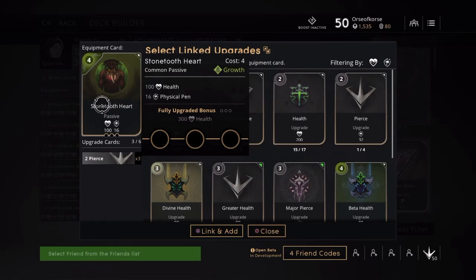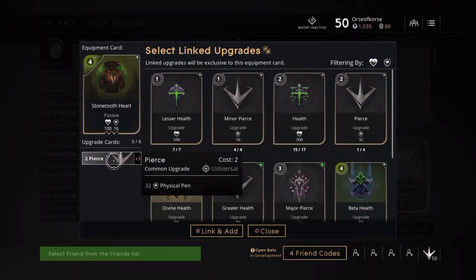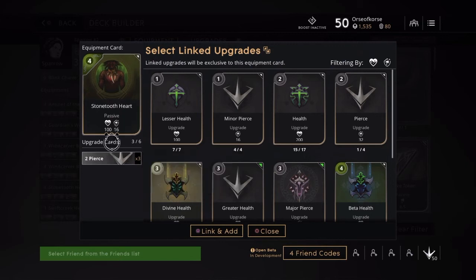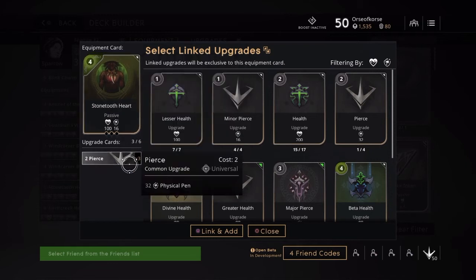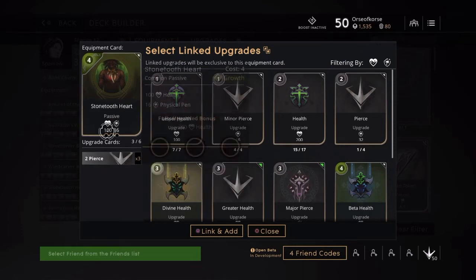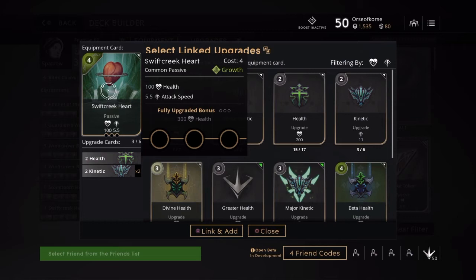The Stone Tooth Heart — 100 health, 16 physical penetration, and once fully upgraded you get another 300 health. I equip this with three pierce gems, so that's 32 penetration. This time I'm building about 100-something penetration total. I wanted to make sure I can cut through armor, because people have been building armor pretty heavily. Even against a tank this will ensure you're doing decent damage. Health and penetration is why I went with this.